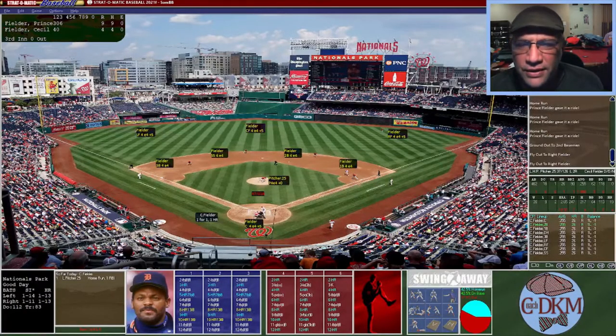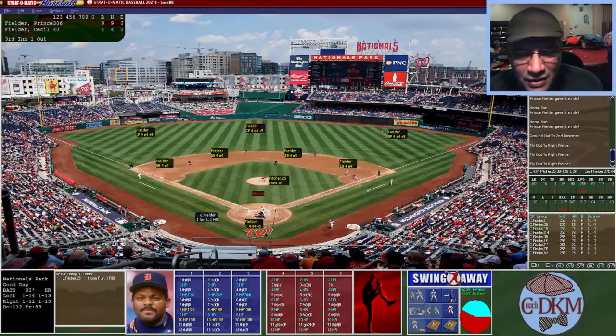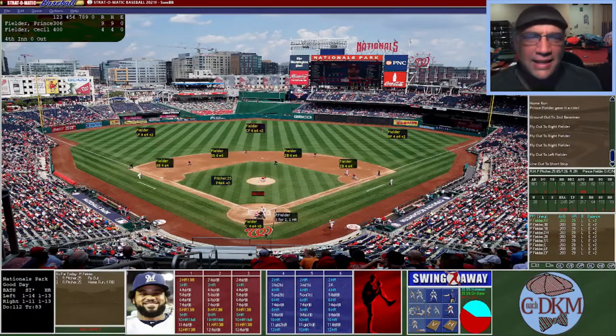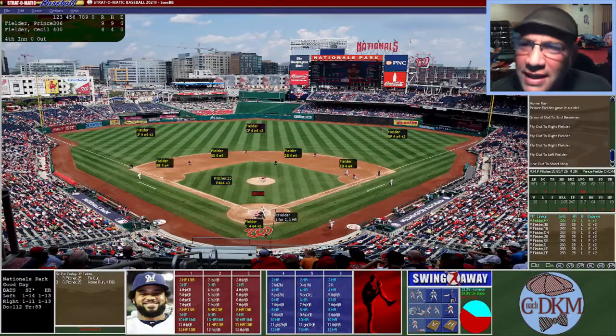Cecil Fielder goes opposite field — doesn't make it over the wall, hits the wall about three feet from the top. Cecil now pulls one to left field — really shallow, that's an out. He hits a line drive that falls short. One-two-three inning for Cecil Fielder in back-to-back innings.